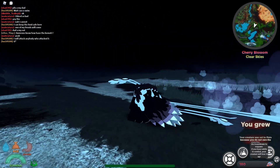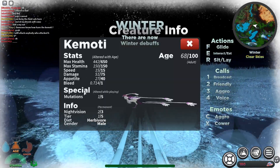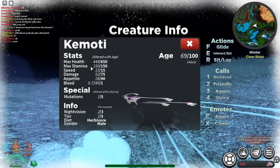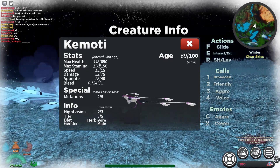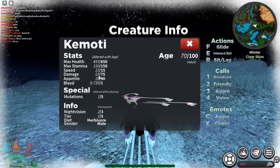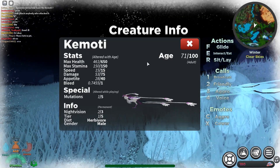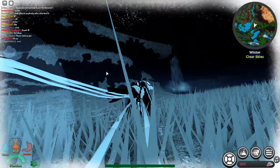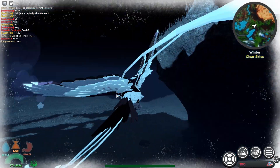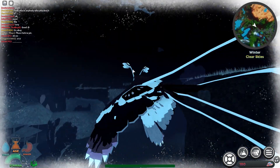If we quickly go to actions and view stats: my max damage is 75, max stamina 150, health 650. I'm somewhat slow, my appetite is pretty okay, and the bleed is also alright. I don't mind that.